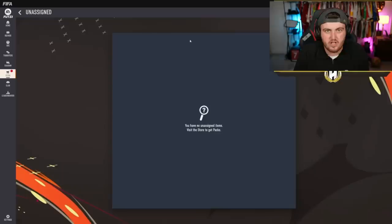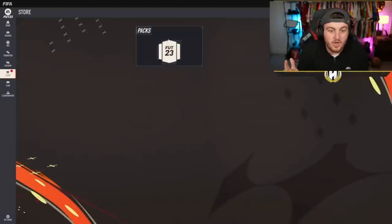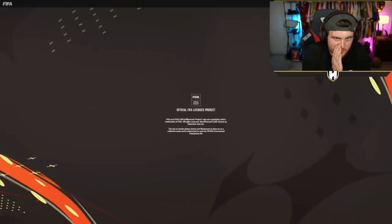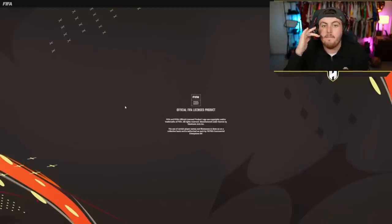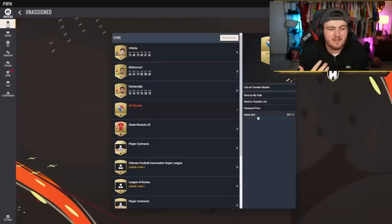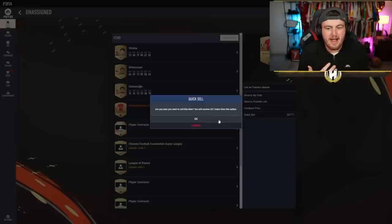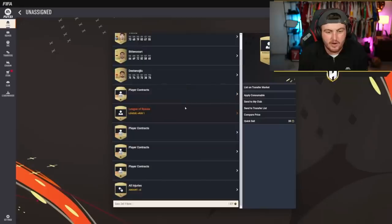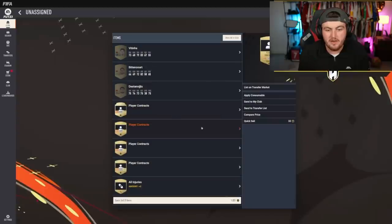People can't go and drop a million coins on Mbappé. But what you have is people that will list expensive cards up straight away out of excitement, and they'll sell their cards for insanely cheap to people with a small amount of coins — either from lucky informs, discarded consumables, or trading gold cards to get a coin balance. Don't list your expensive cards up straight away.